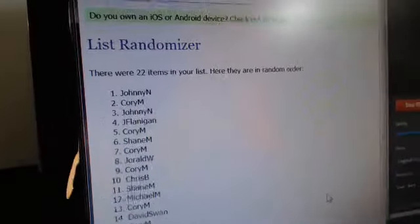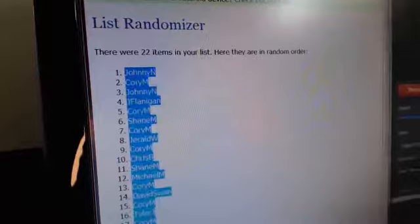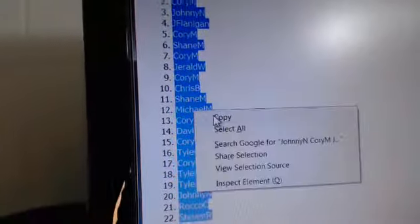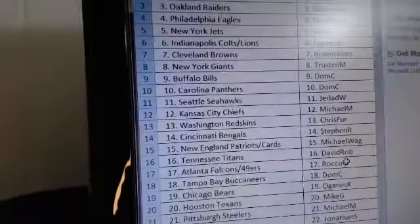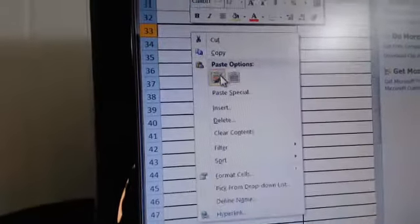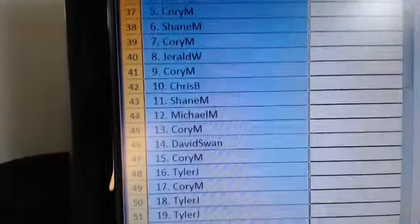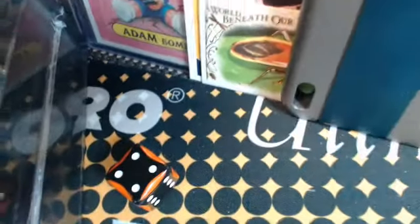There it is. Johnny down to Steven — seven times, Johnny to Steven. Copy that. Johnny to Steven — all right guys, let's randomize the letters. Three plus, so I'll roll another four.